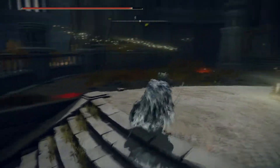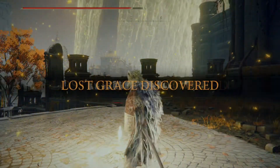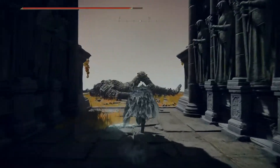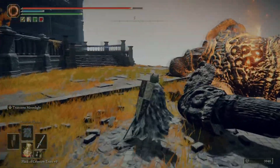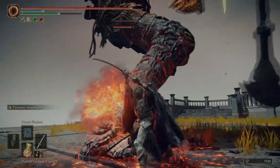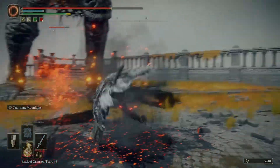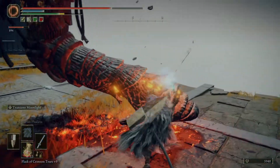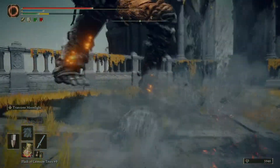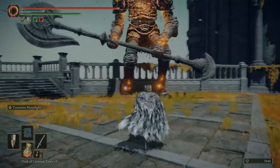Moon Veil is doing nuts damage. I kind of already have a quality build going here with Moon Veil because I have dex and int — but the only problem is I'm not using the intelligence for anything, the intelligence is just sitting there making my weapon hit harder but I'm not actually using the spells. Which makes me more interested in going a quality build route, because then I would at least get something out of the strength — I could use it to carry around a bigger shield. Part of not using intelligence is my fault because I haven't really given it a good chance.